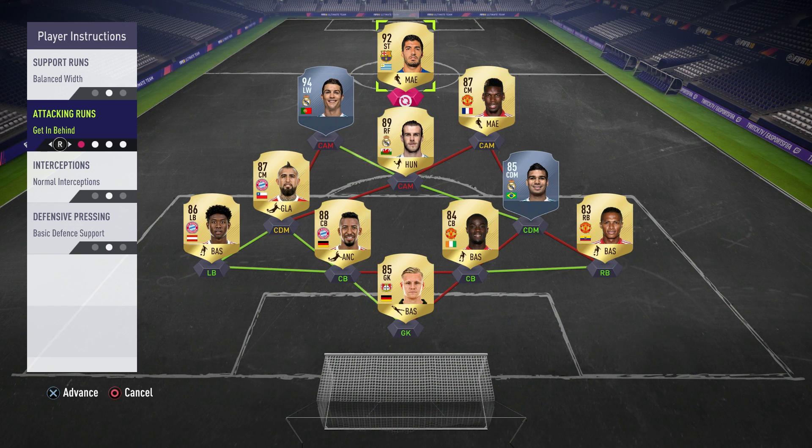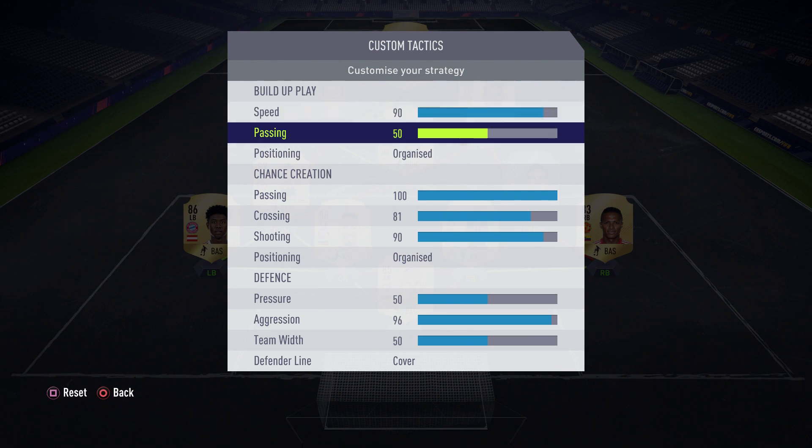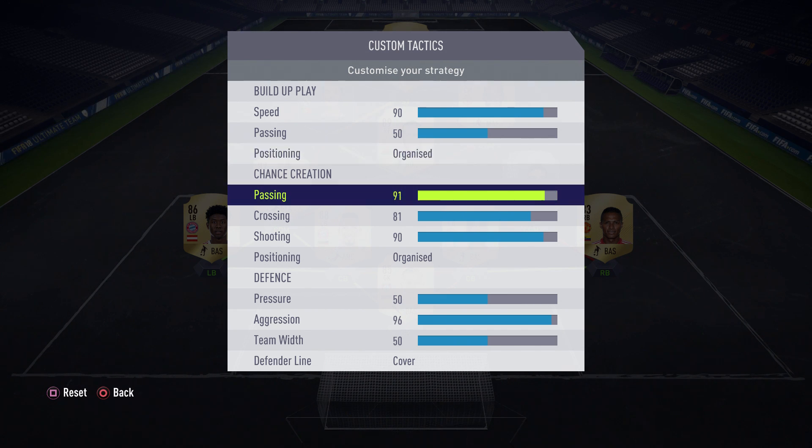The best custom tactics: Speed around 90 for fast build-up play. Passing around 50, because with this formation you can count on either long or short passes depending on the situation. Positioning Organized. Passing around 80 — it will allow your central attacking mids to create a lot of runs towards the opposing goal, making it easier to provide through balls and put them in shooting situations.